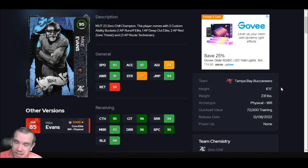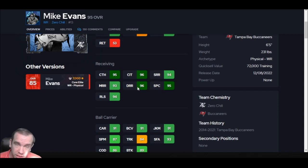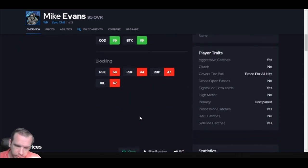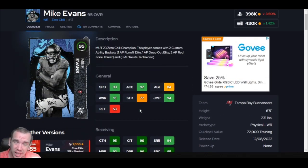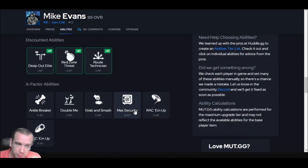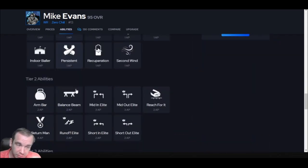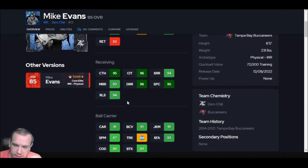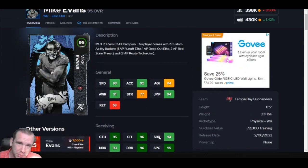Number 7 is Mike Evans. This guy is huge at 6'5" — not the fastest. But if you need a jump ball guy or just an across-the-middle guy, his catch in traffic is above 95 and he's huge, so throwing high balls across the middle to this guy is a pretty good idea. His trucking is better than it looks — you can run people over with him. His change of direction is true though, so you can't really zigzag with this guy. He feels like a huge tight end — not shifty. Go get Mike Evans if you need a big guy across the middle. He's 6'5" and fun, but just don't expect much after the catch.